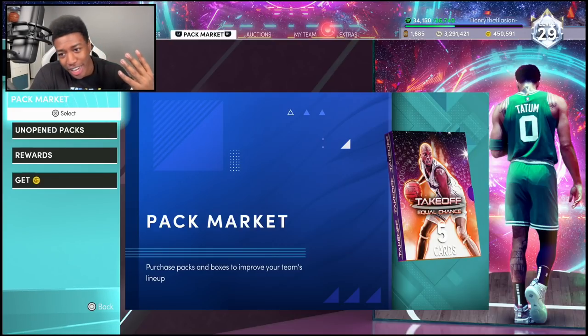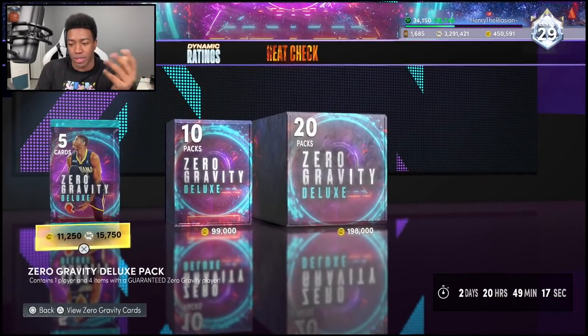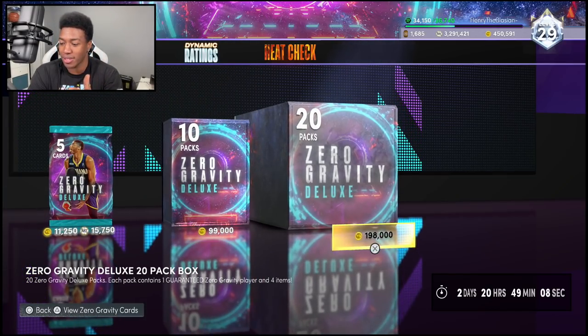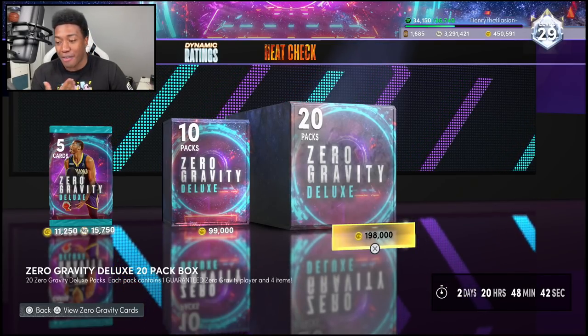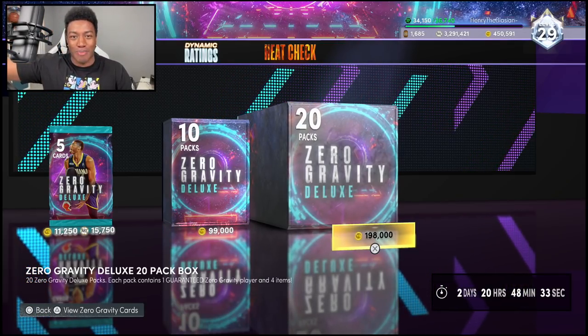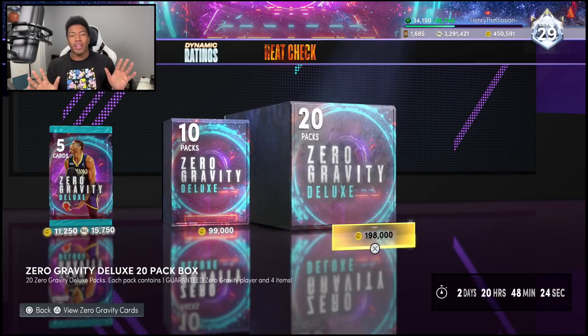Some of you guys might be wondering: HTB, what the hell is Pack Roulette? I don't think anyone's done this, and if somebody has, let me know in the comments so I can give them credit. Basically it's a double negative — I bought 450,000 VC and we are going to be playing roulette with these packs. We're opening 220 packs, that's 400,000 VC. Out of 20 packs, half are automatically going up for a snipe. I'll pick 10 numbers out of 20 for cards I want to keep; the other 10 are going to be quick-sell cards put up for 500 MT.